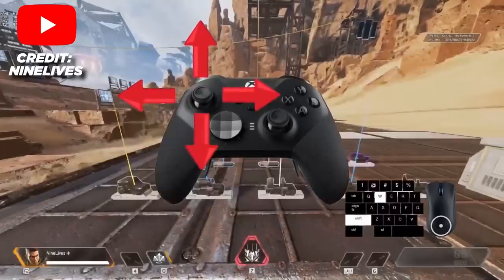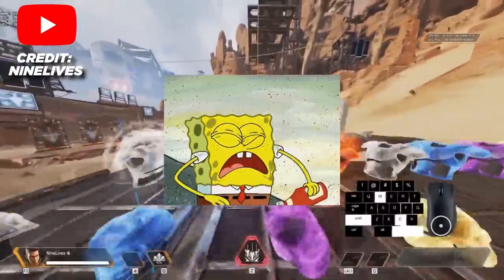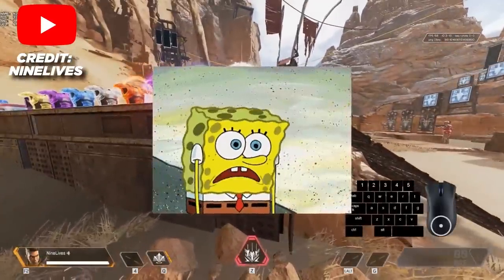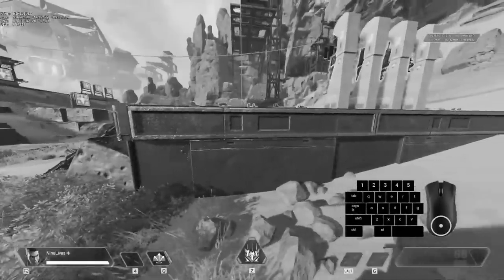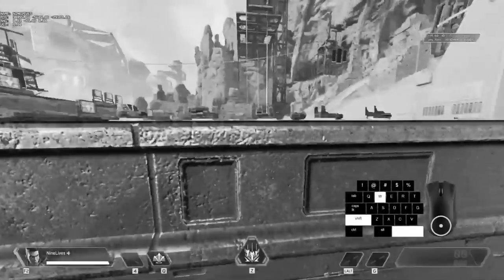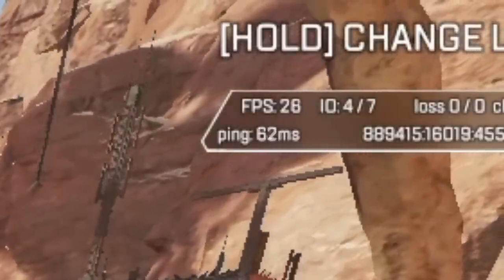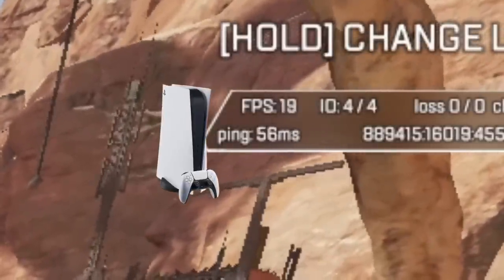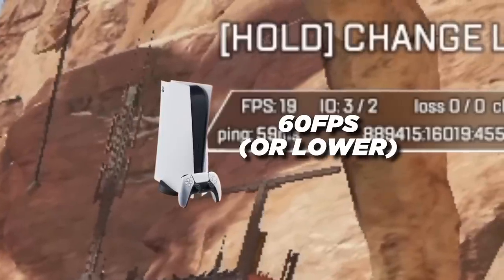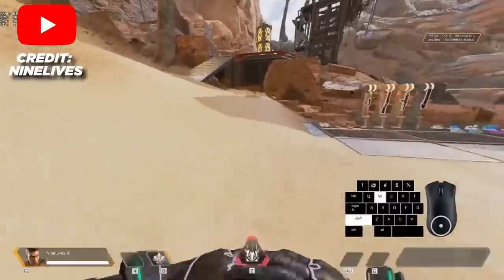This technique is probably the hardest to do in all of Apex, as it is so hard to get the timing right every time. So don't get discouraged if you don't get it immediately. However, while it is difficult for PC players, it is actually a lot easier the lower your FPS is, meaning that if you're a console player on 60 frames per second or lower, it's usually easier for you if you want to start doing it.